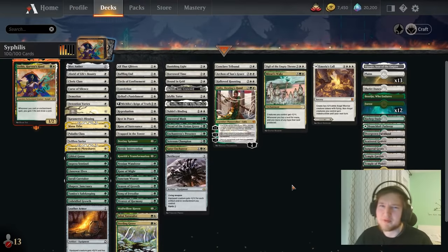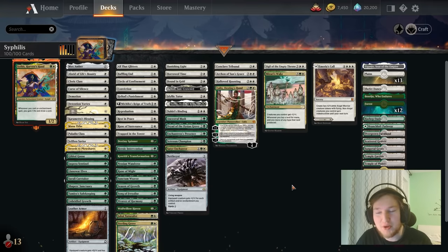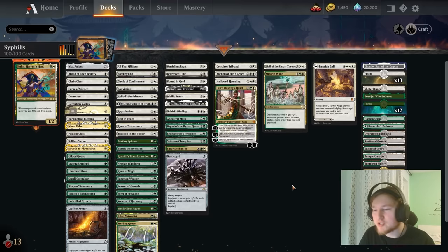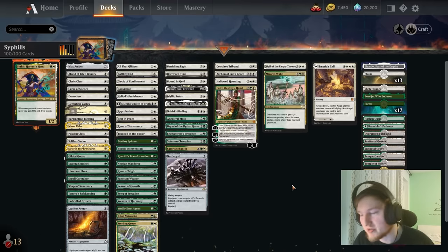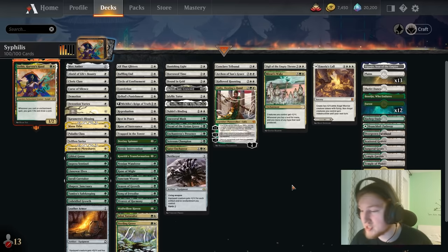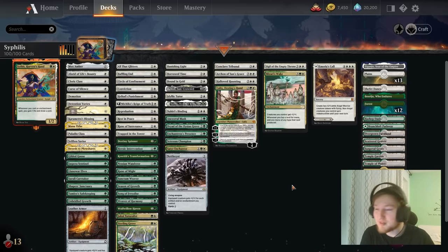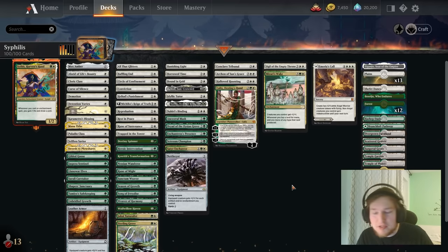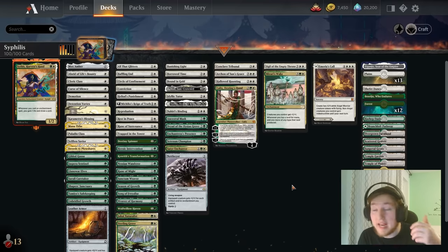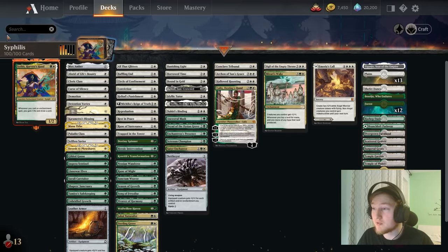Hello YouTubers, welcome to this fine day. Today we are going to have a look at Suthers Harvest Hand in Historic Brawl. This deck aims to win by playing the commander, playing out a bunch of enchantments and drawing a ton of cards while doing so. This is the third time Suthers has been featured on the channel — the first deck to do so — and that is just due to popular demand, because this deck got a ton of new toys from Kamigawa.